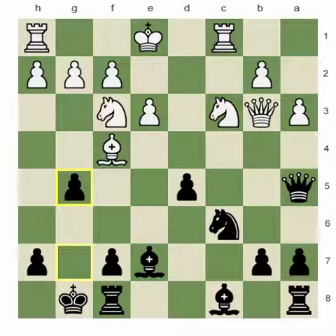So his move was amazing. He went g5. The idea is very simple — he's trying to use geometry.